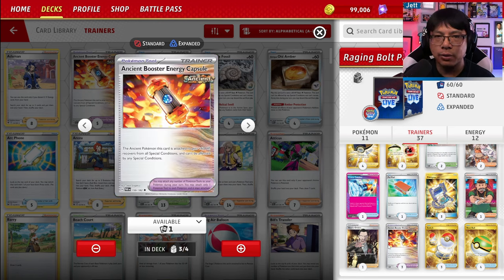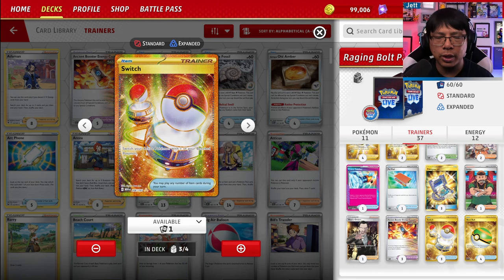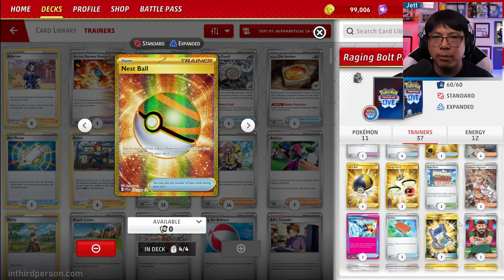Three copies of Ancient Booster Capsule to bump our Ancient Pokemon's HP by 60 — great for bumping Raging Bolt all the way up to 300 HP, which is very hard for most decks to one-shot. Three copies of Switch for pivoting maneuvers — in particular, if Raging Bolt in the active gets hit but not knocked out, you can switch to a fresh one with two extra energy to discard. And four copies of Nest Ball to get our basic Pokemon down.